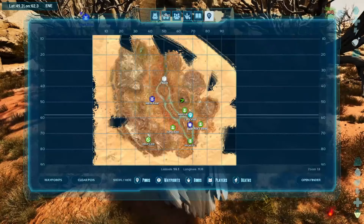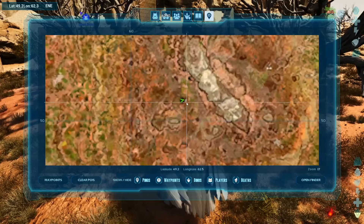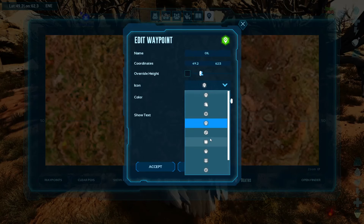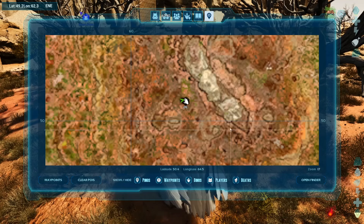We'll mark this on the map — open a little marker, name it 'Oil,' add a resource icon, use the hand icon, make it black. There — oil. Excellent.